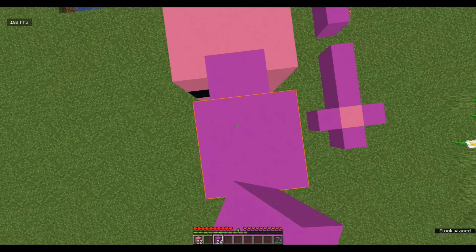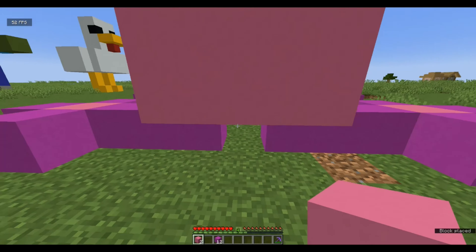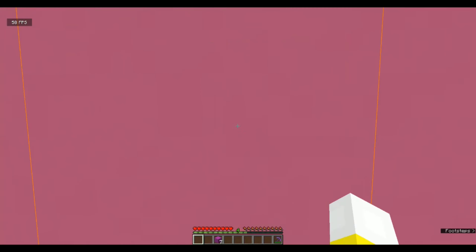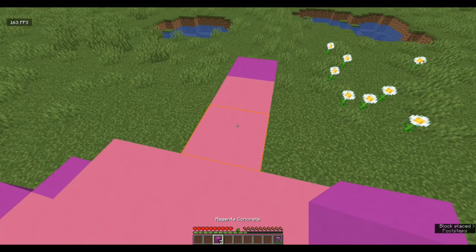On this block place a magenta concrete, then go up one, out one, up one. Do exactly the same thing on the other side: up one, out one, up one. Then come in here and place two like that, and go up one, out one, up one, up one, out one, up one. Now we build the rest of the body of the axolotl. Find the middle of the back of the head, place a block, place a block either side, and then fill in the row underneath like so — you get this sort of shape. Then keep building out this way.